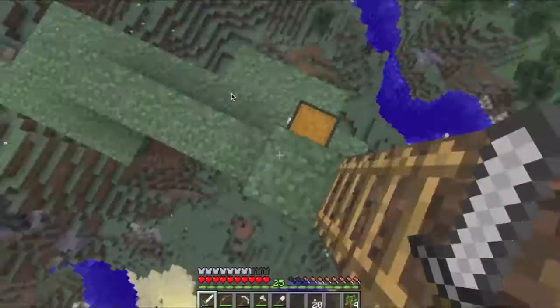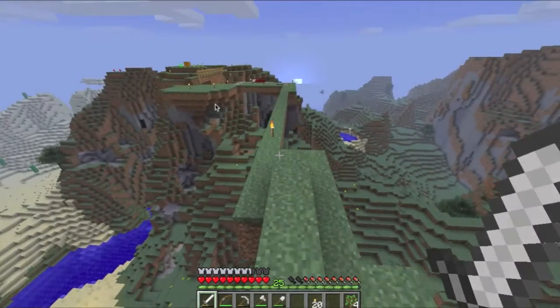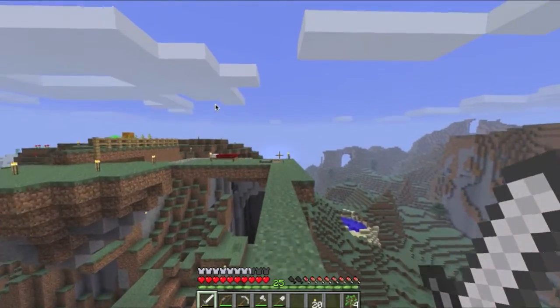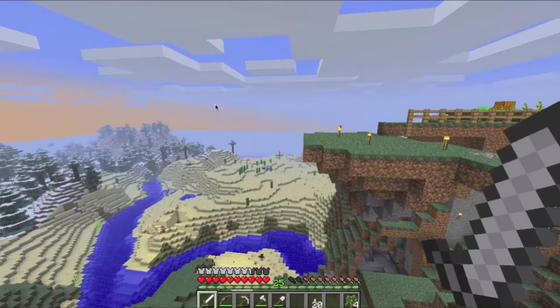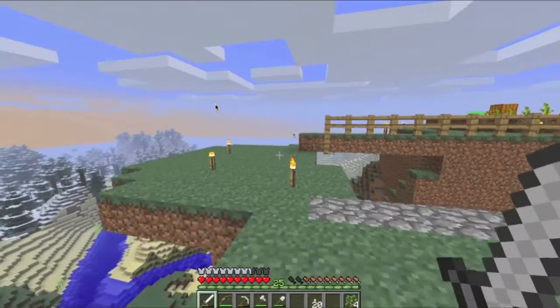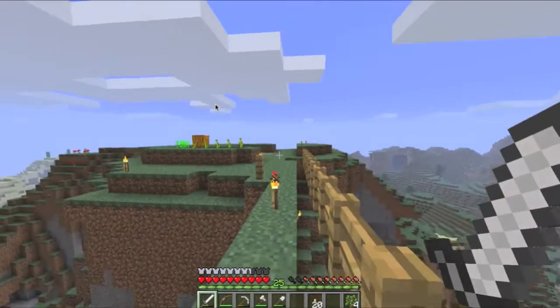I've started gathering materials for my globe — a lot of glass. I'm not going to do it all on camera because it's a little mundane. I figured I don't need sand generators because we have this huge desert over here, and we're going to make use of the sand.